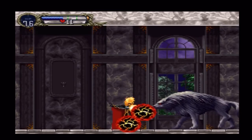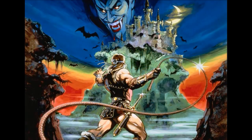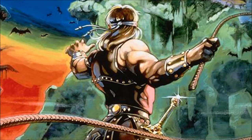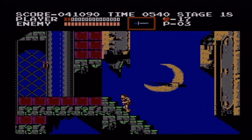We won't get into the origins of the Belmont family until very later in the series, so for the time being, let's just say Dracula borrowed the family's lawnmower and never returned it, so Simon is going on a rampage to teach him a lesson. There's underground caverns, a dungeon of some sort, a clock tower, and finally the grand stairway to Dracula himself.